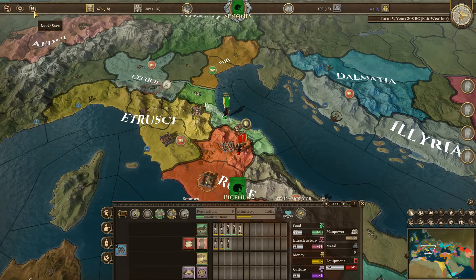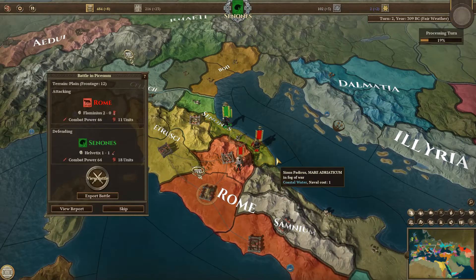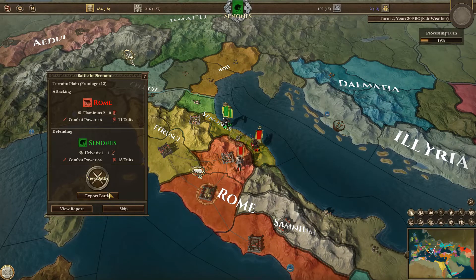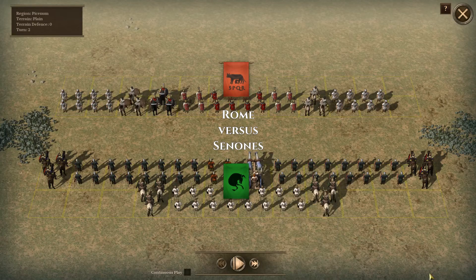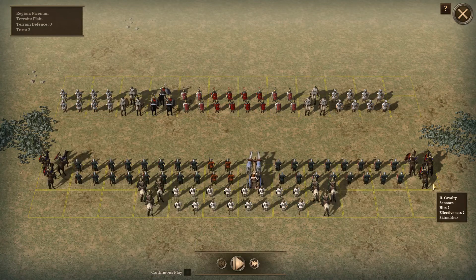Let's go back to the turn just before the battle. Here's the battle between Rome and the Senones again, but instead of exporting the battle as I did, we're going to see what the result would have been using the Field of Glory 2 system. Since this isn't a flat plane, it's going to cover the complete frontage.